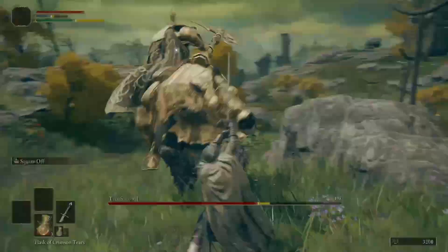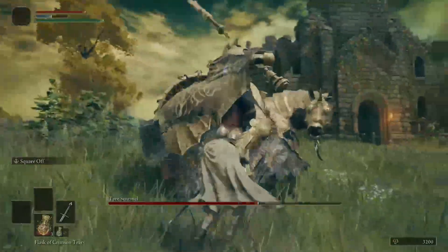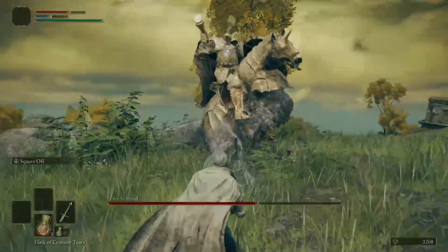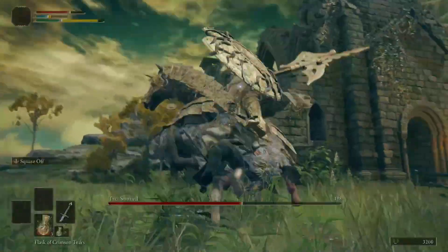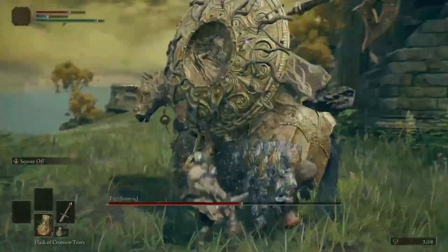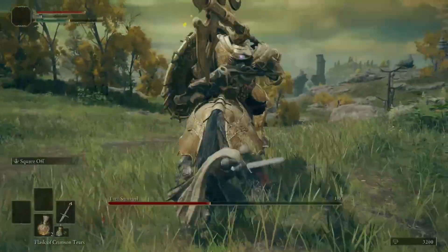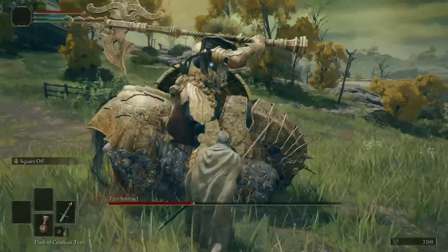When he charges at you, just dodge through it. He'll only do two or three hit combos at the most. Just keep applying pressure. When he jumps up, you're going to want to roll into it right as he hits the ground. Just keep squaring off to stagger him.